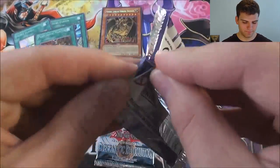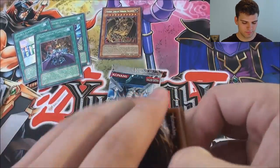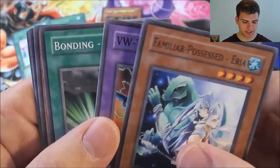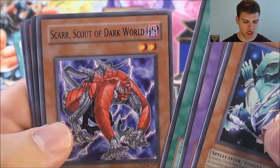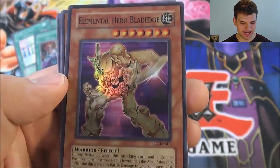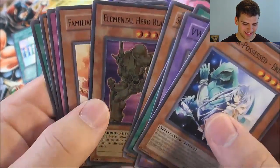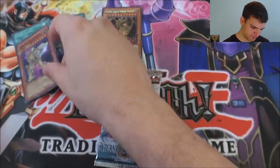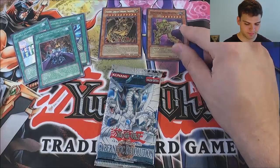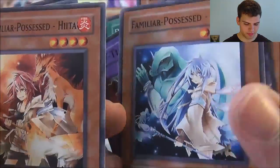We need to get one foil out of here. Familiar Possessed Aussa, BW Tiger Catapult, Bonding H2O, Skaw, Scout of the Dark World — and very awesome, a Super Rare Elemental Hero Blade Edge! Very cool. I haven't pulled a Blade Edge in a long time. From Elemental Energy — it's pretty sweet. Familiar Possessed Hiita to go with Familiar Possessed Aussa.